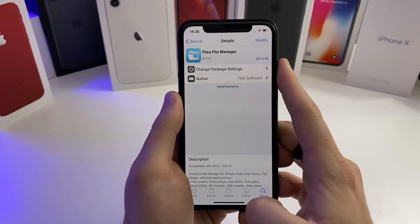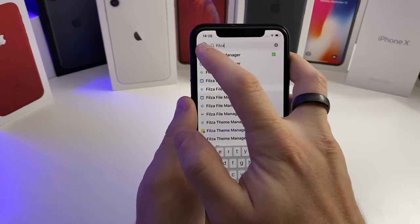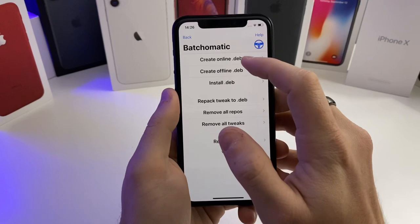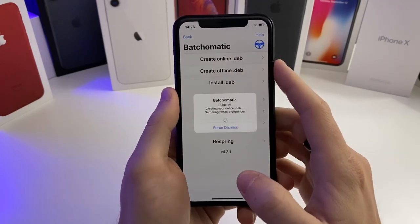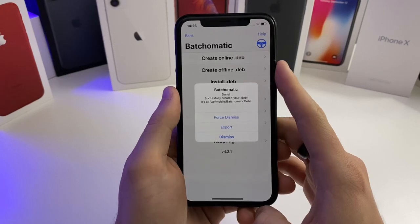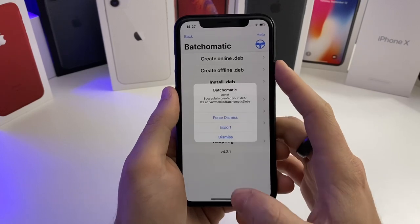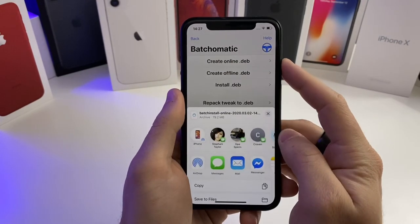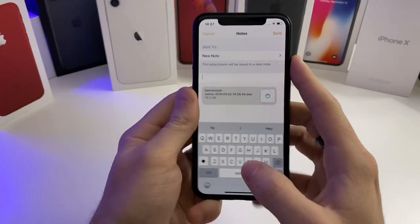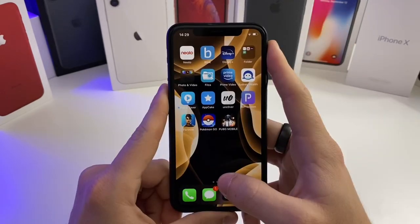Once those are installed, go back to the search option in Cydia and you're going to see a little steering wheel — this is batch-o-matic. What you're going to want to do is tap 'Create Online .deb'. It's going to go ahead and create one. All this is is basically a backup of all of your tweaks, all of your settings for your tweaks, all of your sources — pretty much just backing up your jailbreak. When you get this pop-up, push Export, go to Notes, write whatever you want — like 'backup' — and save it.